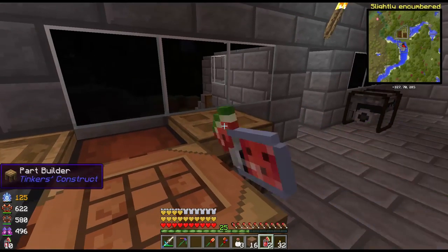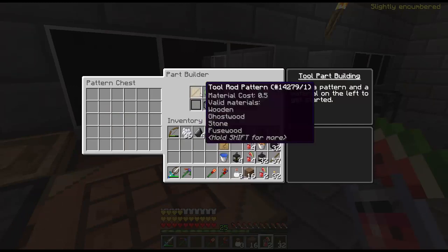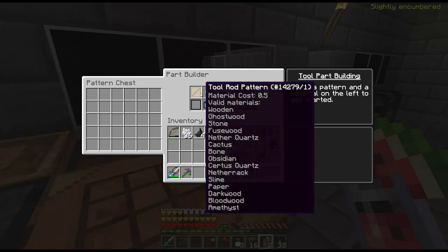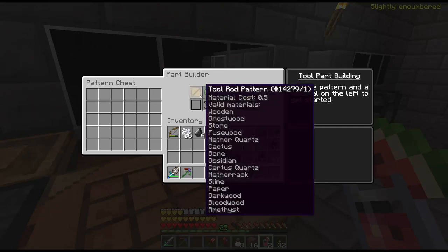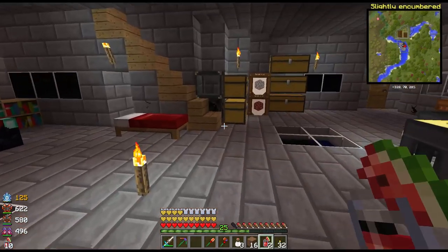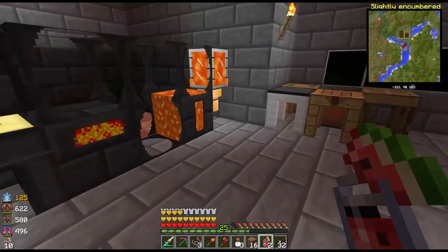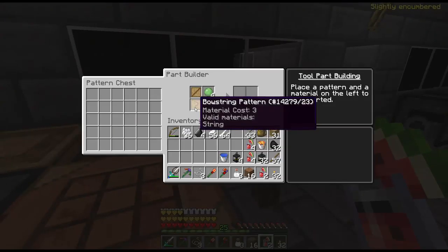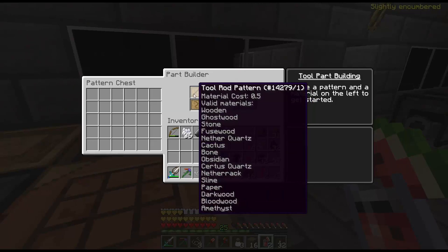I didn't bring the stuff over from the hidey hole so I have to make new ones, but that's okay. We're actually going to make the tool rods out of slime balls. Yes, slime is allowed for tool rod. Let me grab some string and make sure I can make a bowstring — I think it takes three string. Yeah, string material cost is three, material cost here is 0.5, and it does say slime is...